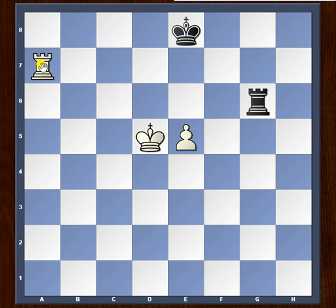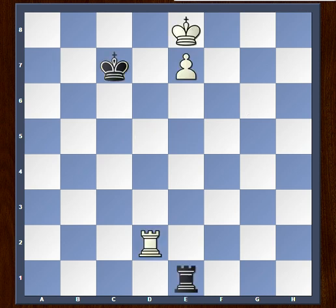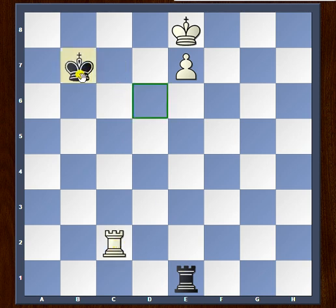Let's take a look at our second position. This is known as the Lucena position. White can easily win this one by a technique known as building the bridge. It's white to play and win — you might want to pause the video and try to find it yourself. First of all, since the black king is quite close we need to drive it away. So first we play rook to c2 check, and the only move black has is king to b7.